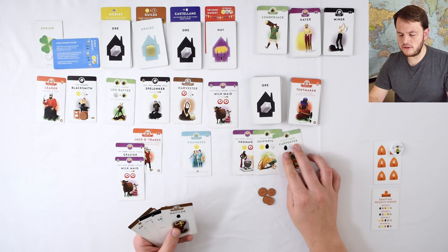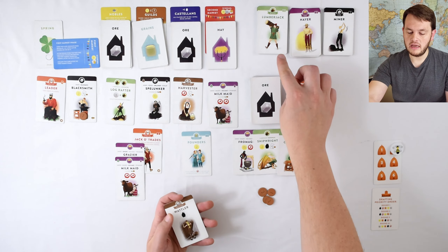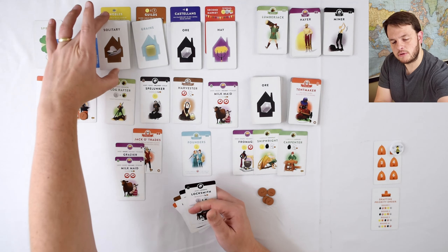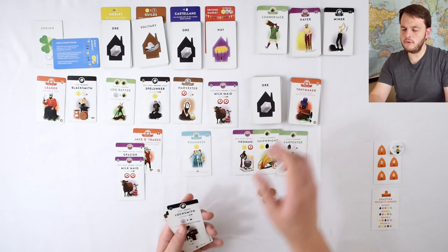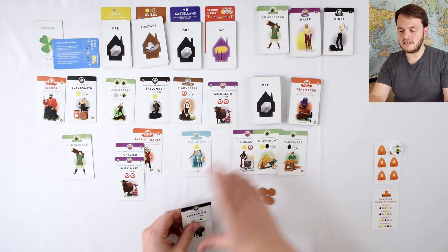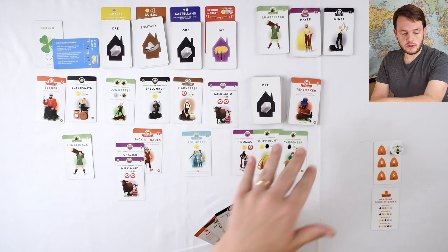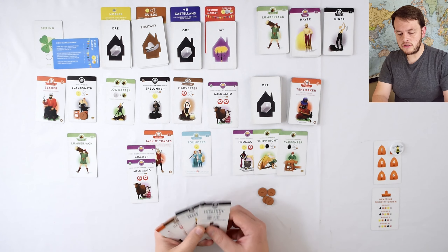I'm also going to build both of these — they're both in the wood suits, so I can't just throw them down. I have to put them on a basic worker which I haven't done yet. In order to get those basic workers, you're going to take a card, put it face down, and take one of these basic villagers — this is a free build. So whenever you want a basic villager, you discard a card from your hand and throw it up into the road so it will show up again in the future. Then you take one of those basic villagers and put them out for a free action.